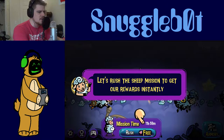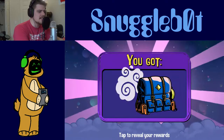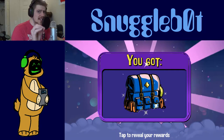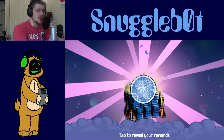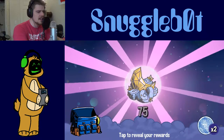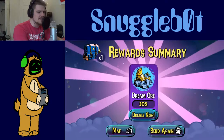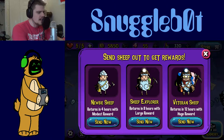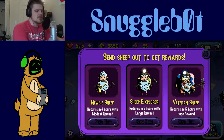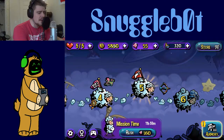Let's rush the sheep mission to get our reward instantly — a free rush! This game is all too kind to me. See, this game is teasing us — it's showing us all the stuff we can do, and then it's like, well, you don't have the resources now that it's not free. But look how cool it was before. More dream ore, more dream ore, even more dream ore — look at all that stuff they just threw at us. So we're going to go ahead and send them out for 12 hours because I don't see why not. We're not going to rush them.